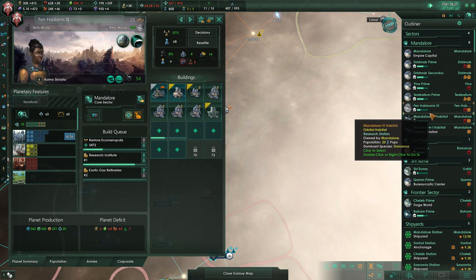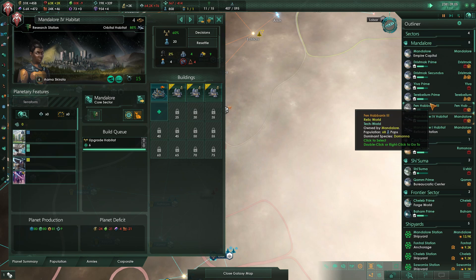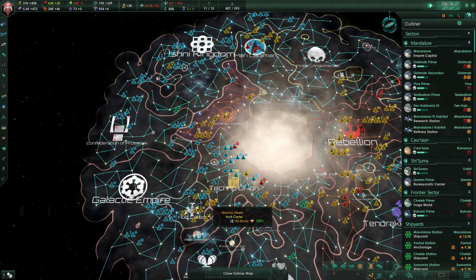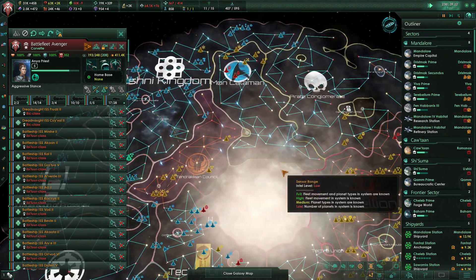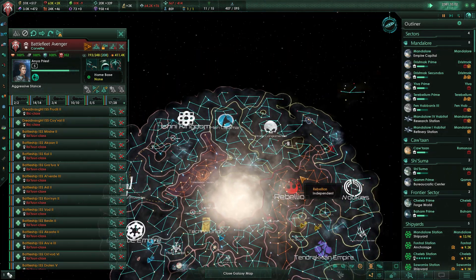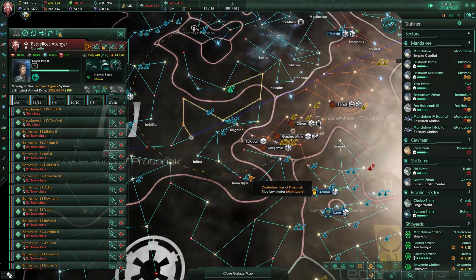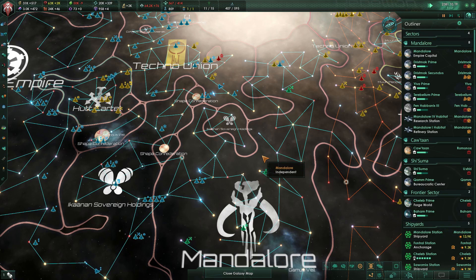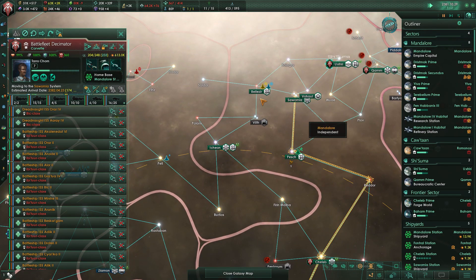Your ecumenopolis is being restored — you'll get that there. Let's get the fleets moving. You're not fully reinforced yet — reinforce. Mega art installation is done. Get up to the gateways just in case I want to send you somewhere. You reinforce as well.